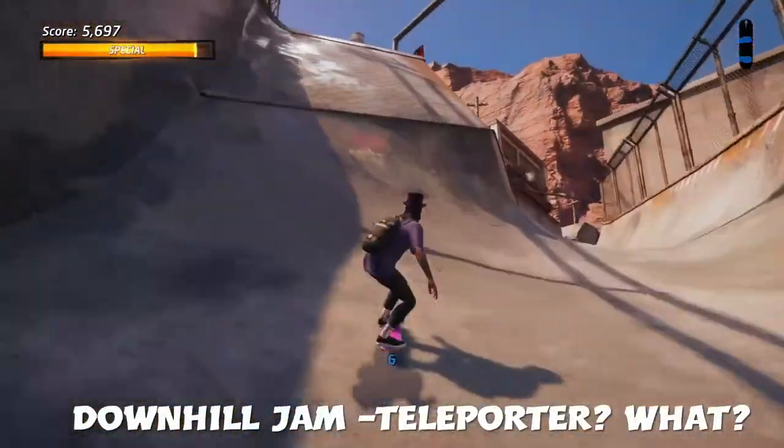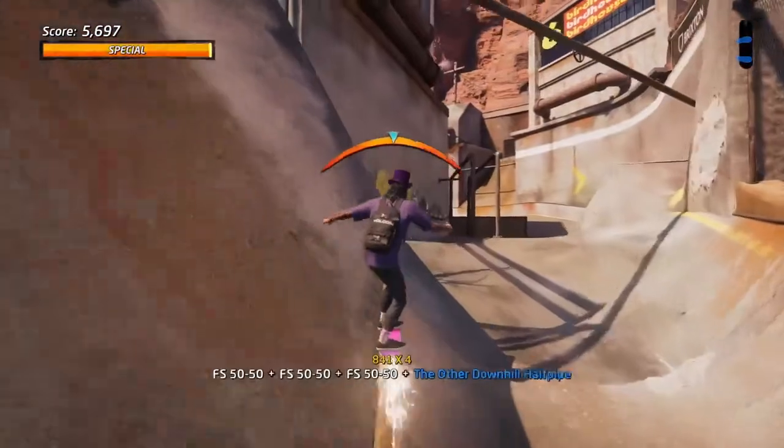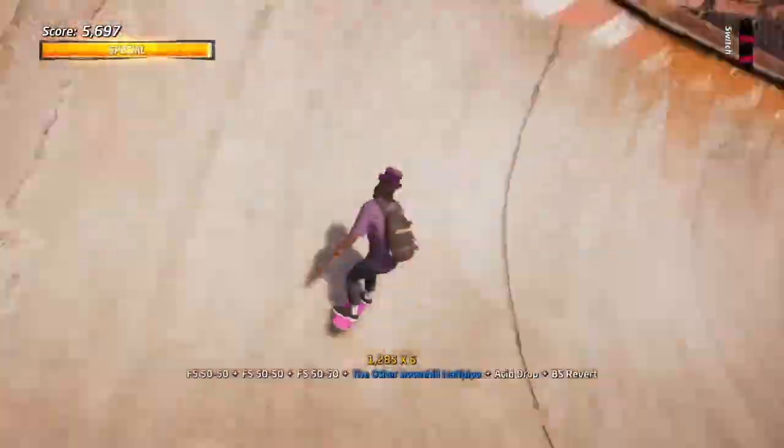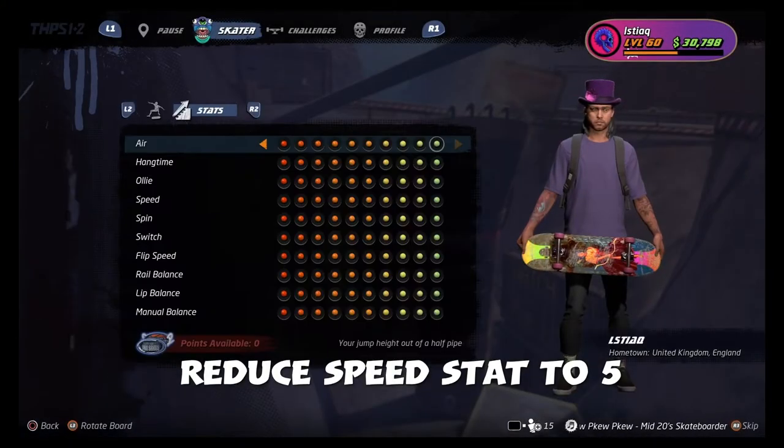Next up is Downhill Jam — Teleporter. It's slightly more tricky but with practice you'll get the hang of it. I go up this half pipe while having a special, I jump a couple times to maintain some speed, I do an acid drop into a revert manual back on the opposite side. The moment you jump off, immediately press start.